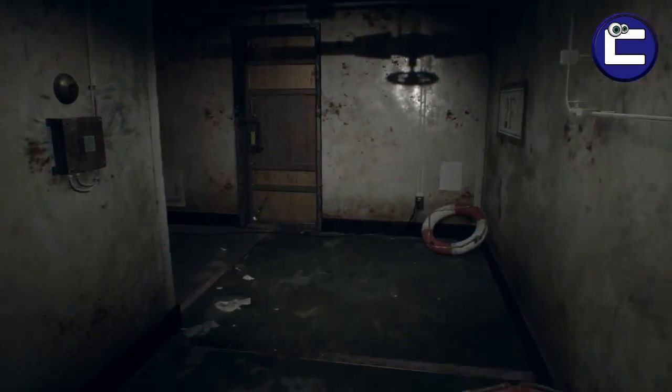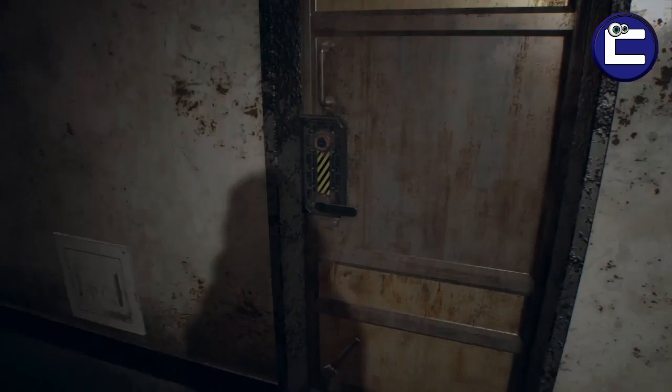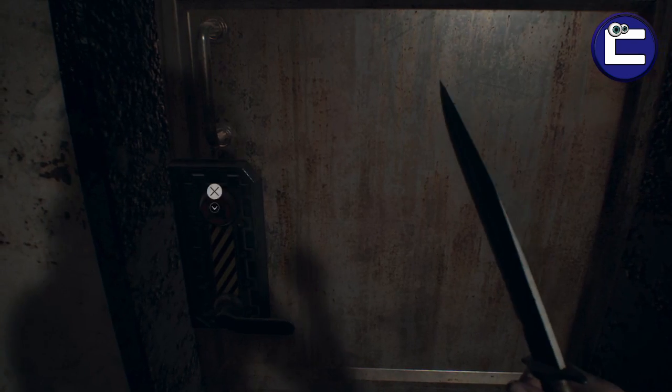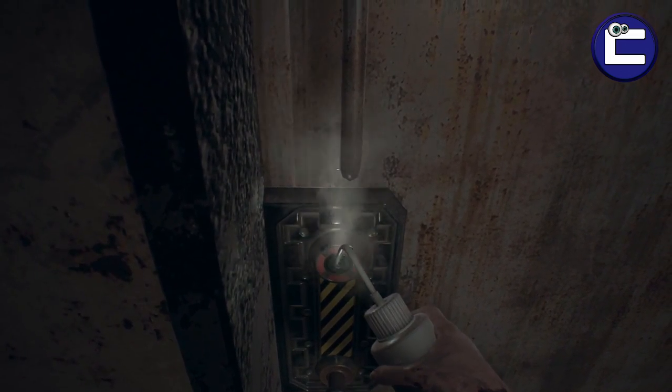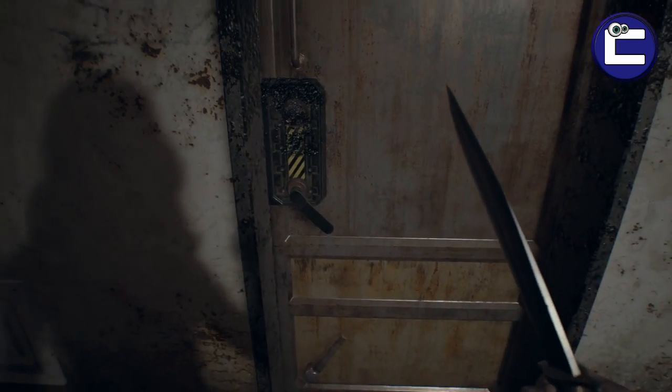Part of this room is actually blocked off. This door is only accessible by using a corrosive on the lock. If you haven't come across corrosive yet in this part of the game, I will be uploading a video showing you where to find that.